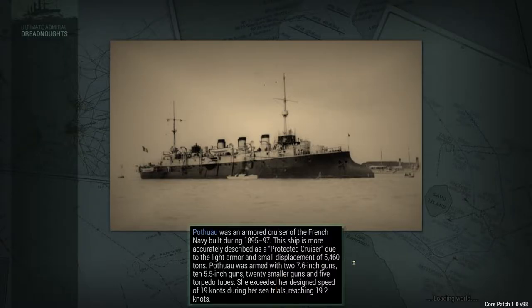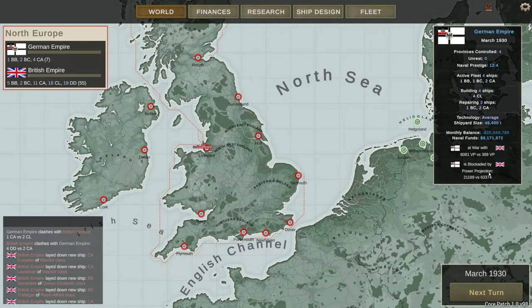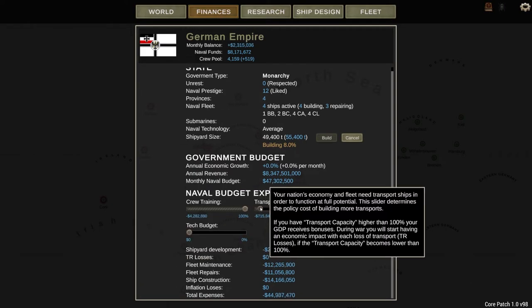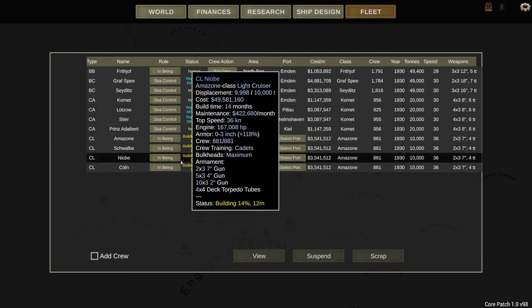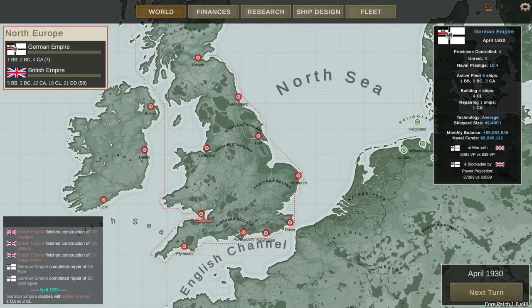They've got nearly three times our power projection right now, and we've got to adjust our finances because we are running way in the red. We've got 12 months until our light cruisers come off the line. The hard part is surviving eight months. But that's going to be the end for episode one — April of 1930, with three victories under the German belt. So let's see how episode two goes. I will talk to you guys later. Have a good one.